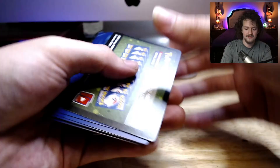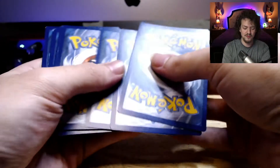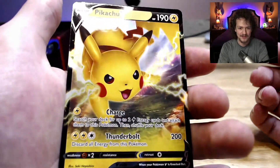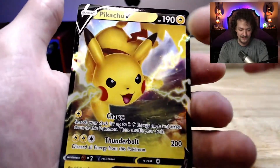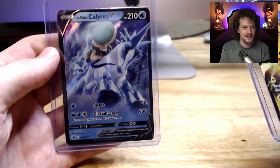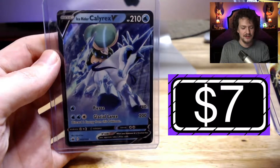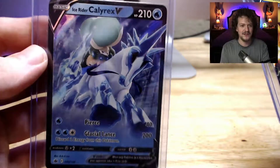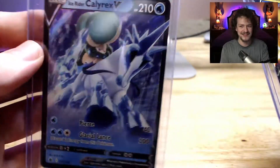Rapid Strike. Fifth one — okay, here we go. One, two, three, four. I'm excited. The rest of the video was corrupted so I'm not going to be able to show you everything, but I'm going to be showing you the main pulls and some of the past pulls that we've had. Ice Rider Calyrex V — really nice card. Look at his eyes, it's so nice. Very beautiful.